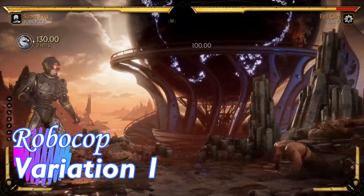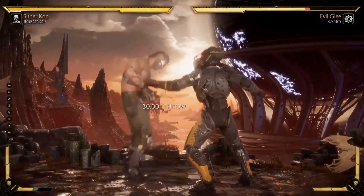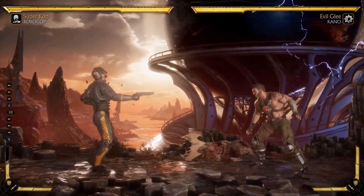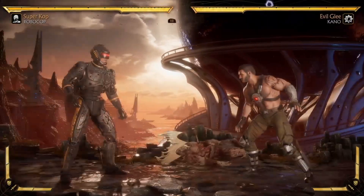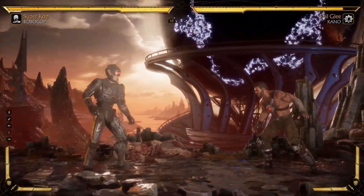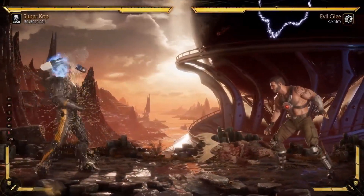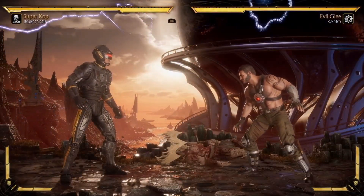Variation 1 has a true command grab — it is a throw, and he can switch sides with you and walk with you. It's reminiscent of Jax in away. He can also advance or retreat with his pistol out and cancel the pistol walk for mind games — if you're going to duck, he cancels out and hits you with a mid or low. The last thing for this variation is an electro grenade causing a capture state, where Robocop can do whatever combo he wants. So Variation 1 has minor zoning changes, a command grab, and multi-layer zoning with both a regular and electro grenade.